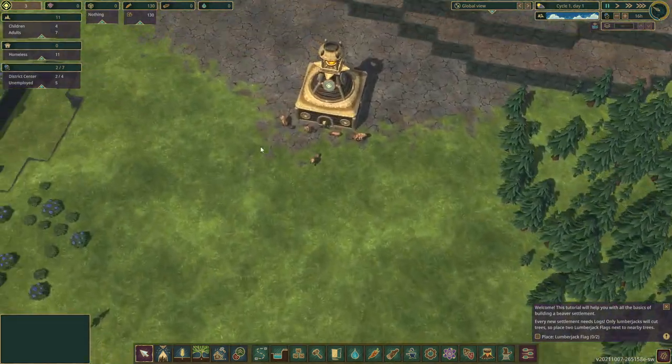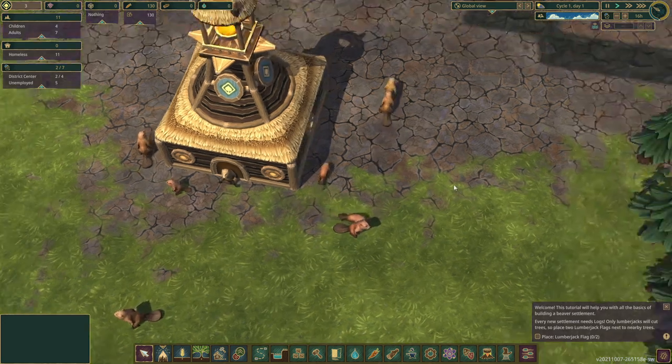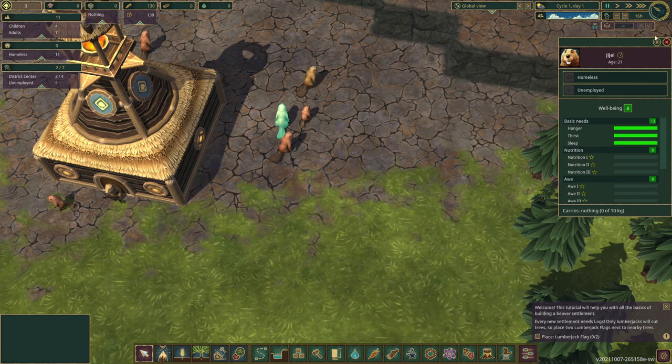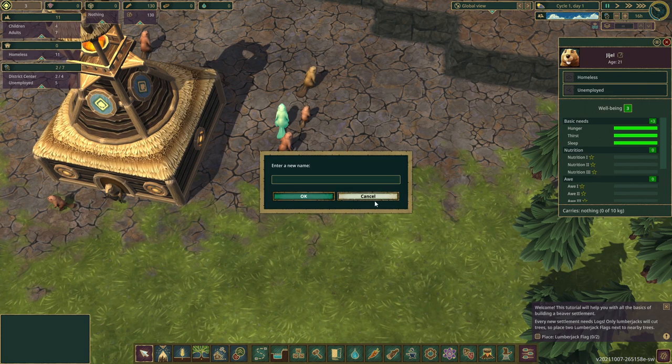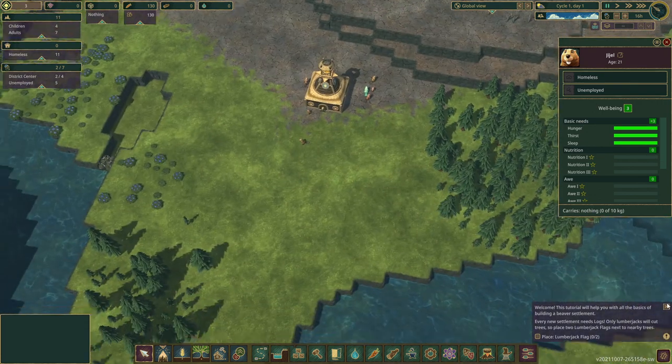Here is our little starting area on this map. We've got a handful of beavers — 11 in total, 7 of which are adults. They're currently all homeless because I don't have any houses for them. Look at them all scatter! They all have names, and we can rename them as well. Homeless and unemployed currently with level 3 well-being because their basic needs are being met.